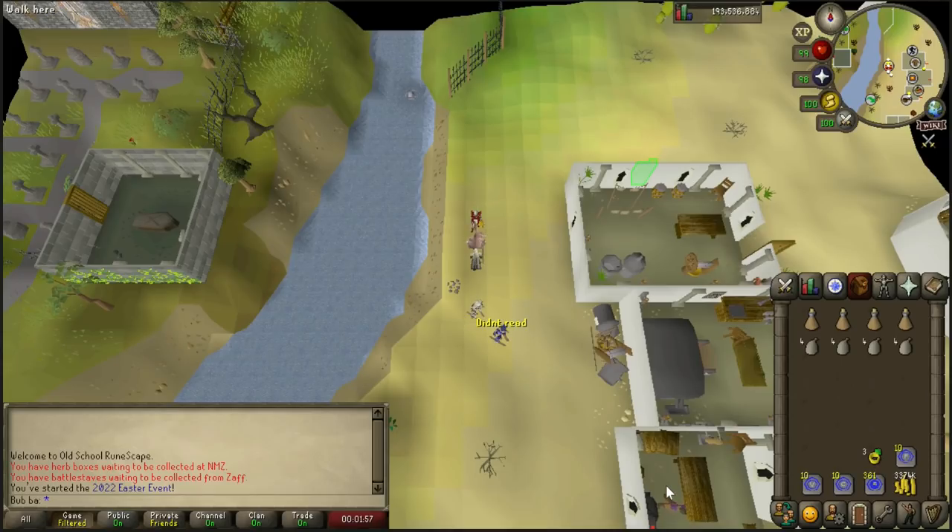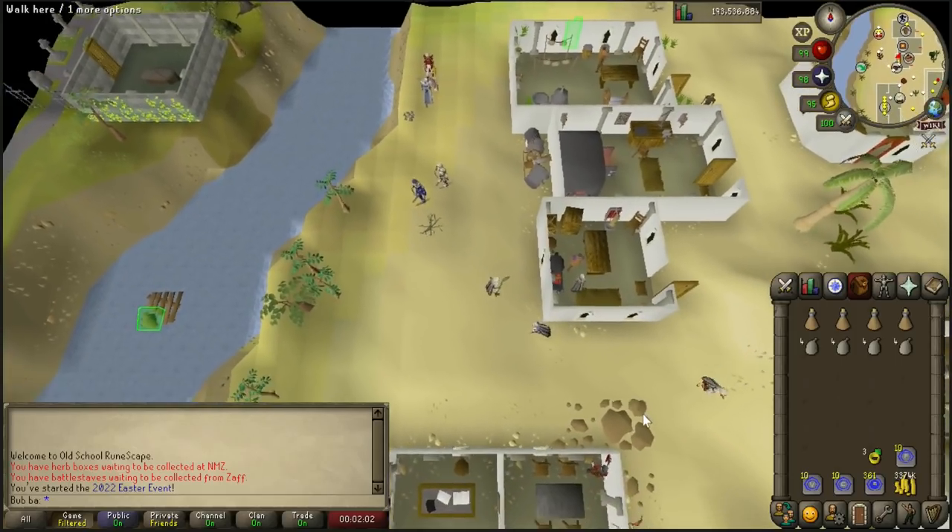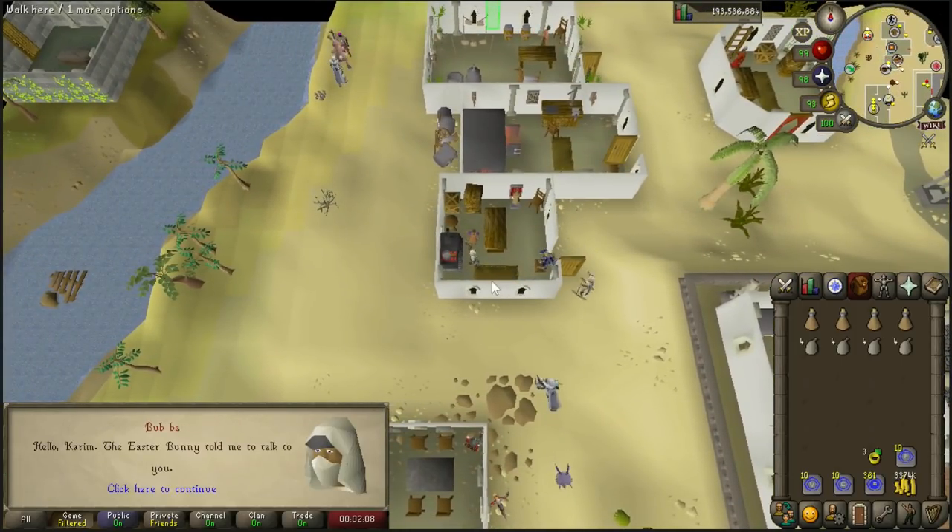After finishing the dialogue with the Easter Bunny, go ahead just south to Karim, the kebab seller shop owner. Select option 1 to talk about the Easter event.